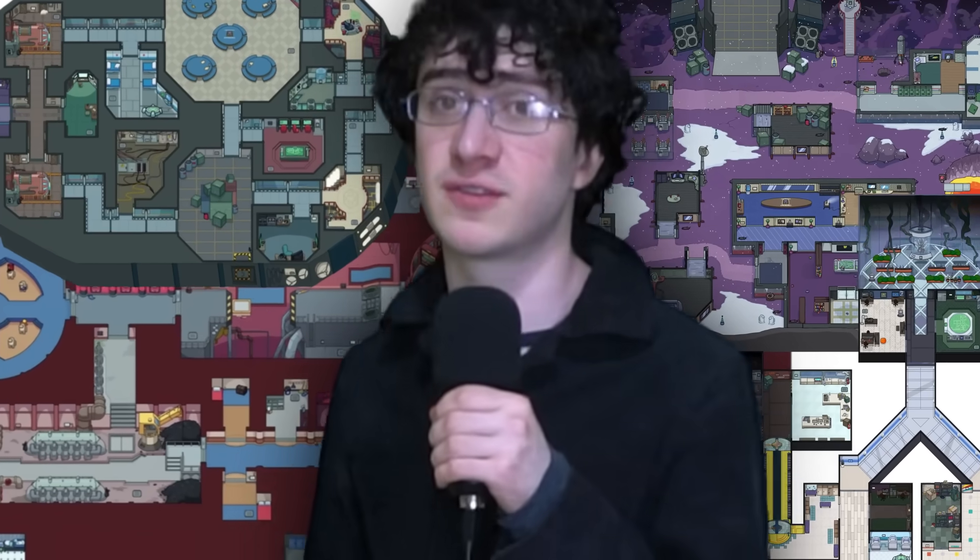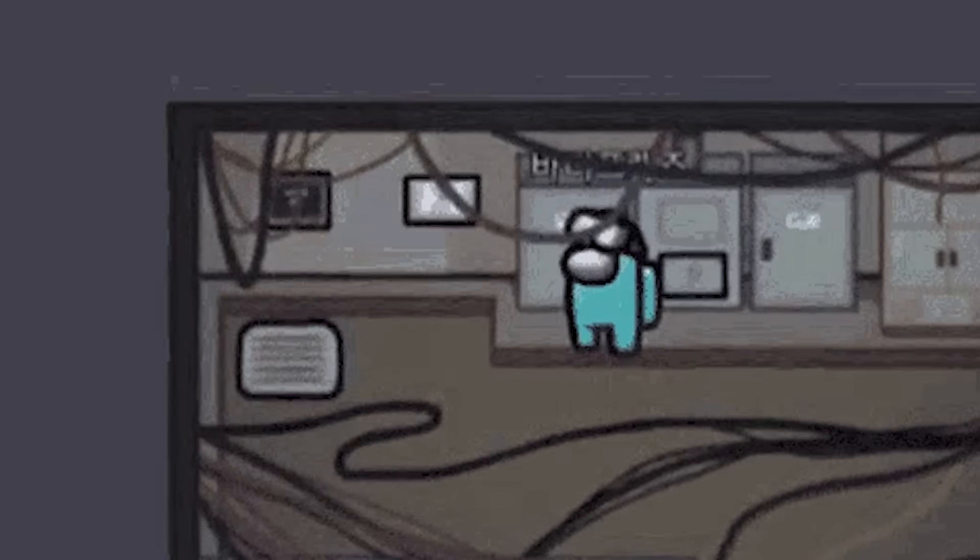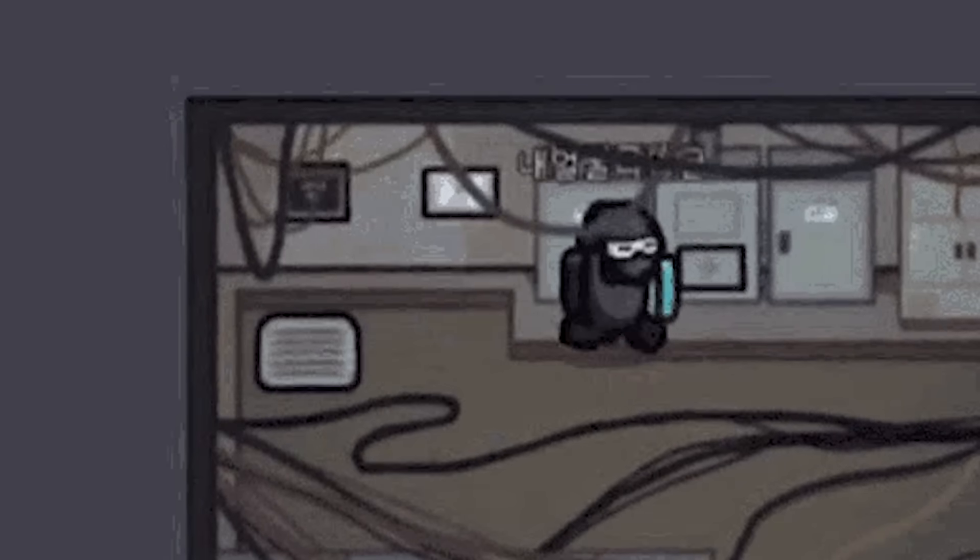I'm gonna do some rooms from each of the maps, starting with the first release, the Skeld. I'm making the scariest room in all of Among Us first — Electrical. You think you're safe, but the imposter waits just below a vent to eat you, like I'm going to eat all this candy later.